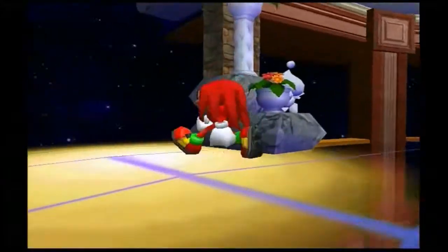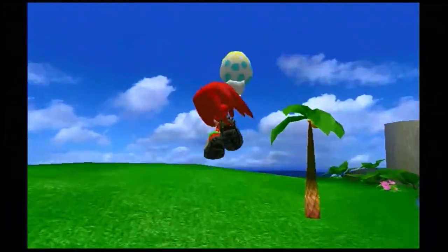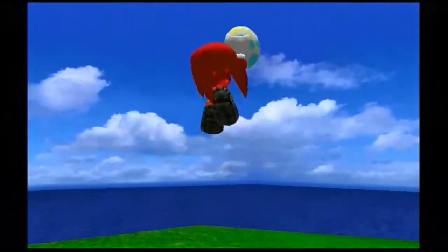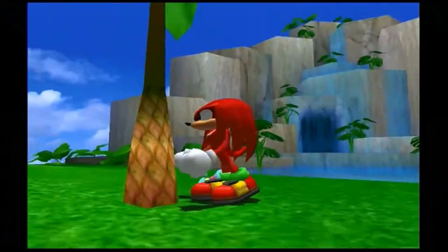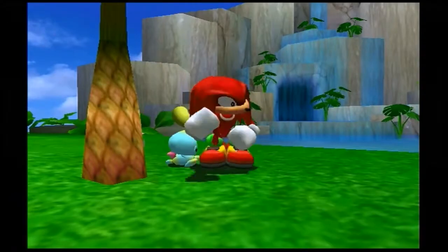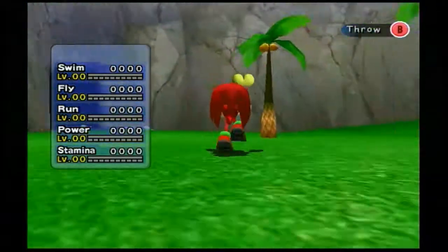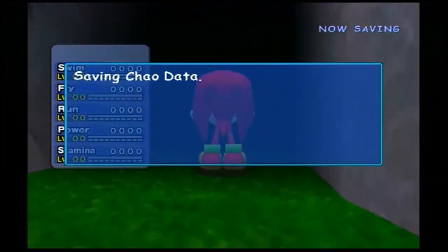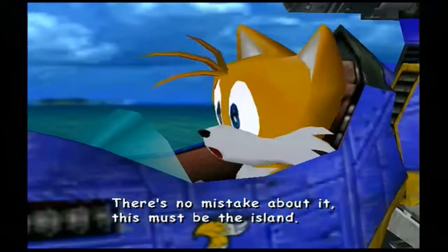Somebody named Laces who hates let's plays showed me how to name your chao - I had no idea how to do it until now. By the way, I lost my file, so that's the reason I have to re-raise this chao. Let's throw him off the edge - no, he just bounced off the invisible wall. Sorry. Stop Knuckles - pick him up, pick him up. How do you pick a chao up? I'm gonna take him to the chao garden - I don't know what I want to name him.